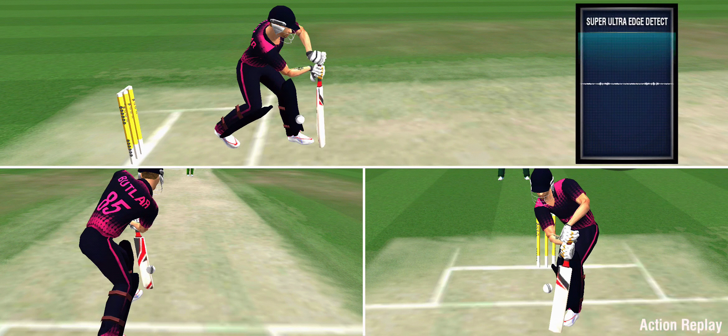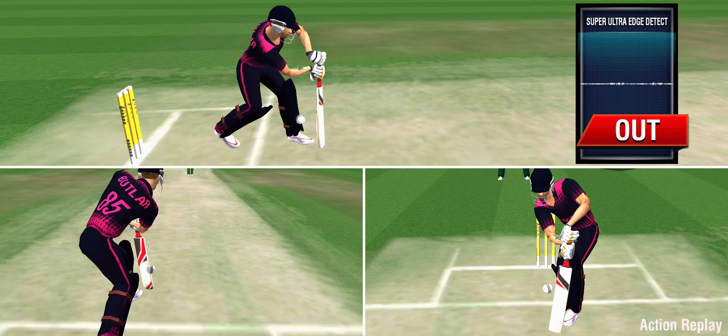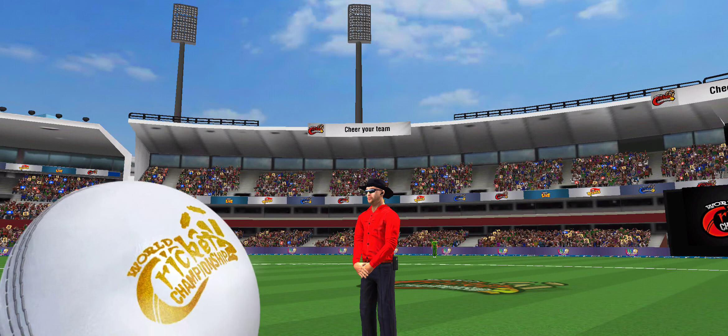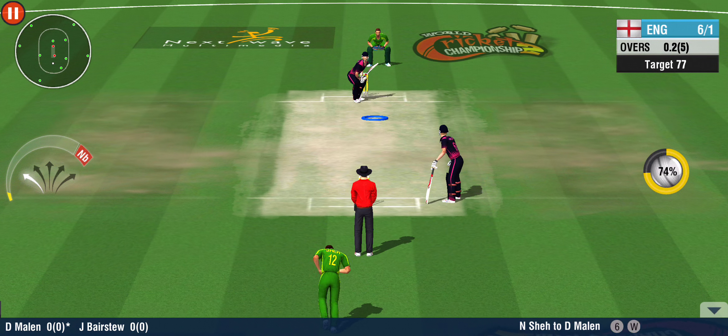Waiting on the audio confirmation from Ultra Edge to know for sure. The batsman's regretting it already. Ultra Edge detected — an unfortunate nick and he's gone. Some good bowling there to nab that one. That's the first wicket down in this innings. A new batsman walking in — hope he can save his team's hopes.